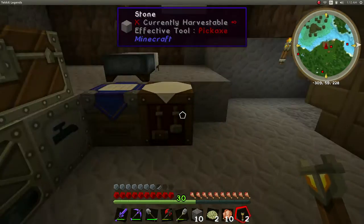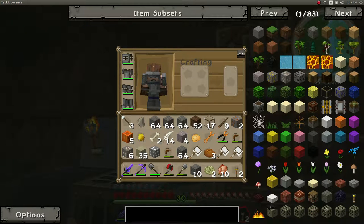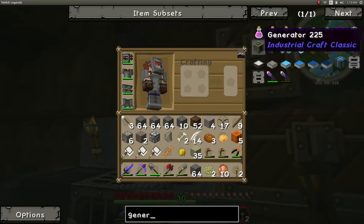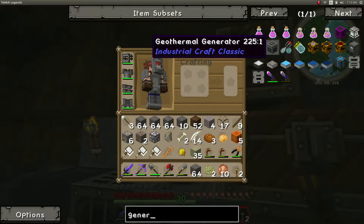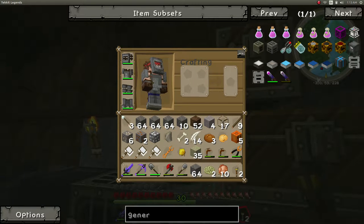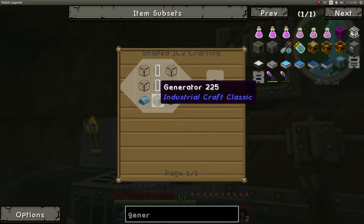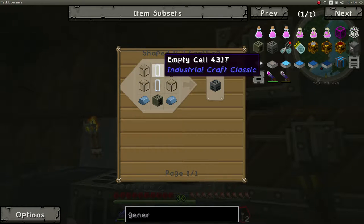What do we have in our inventory here? We need lots of stuff. First of all, let's see what a geothermal generator is made of. Usually you can click R to see the recipe, but if you do, you're going to type in the search at the same time so it won't show the recipe — you have to collect some results. Let's hit R on top of that. We need a generator, two refined iron, and empty cells.